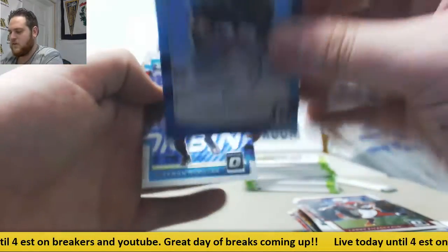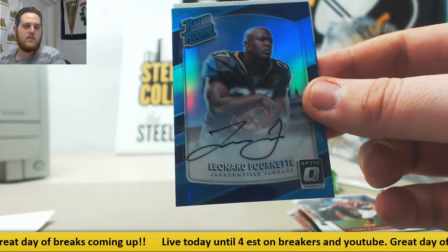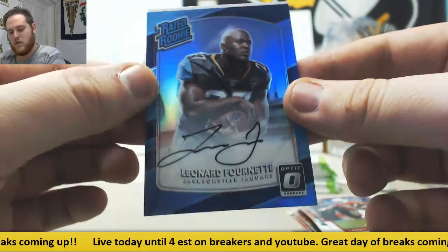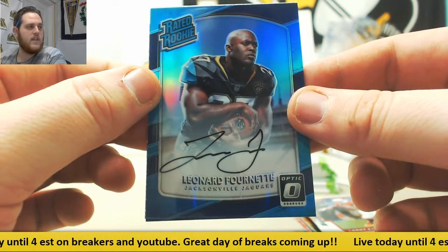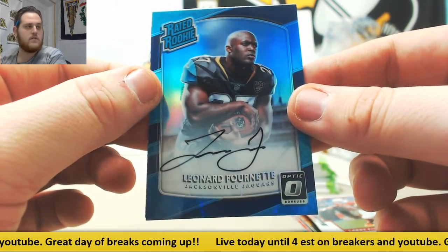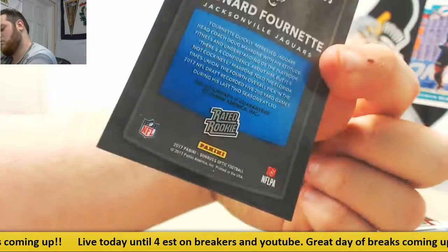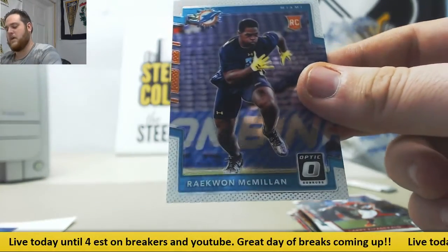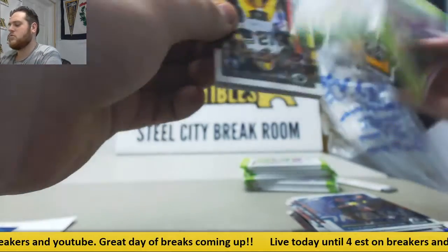We got a good one — 26-35, rated rookie auto, Leonard Fournette. That is really, really nice for Jacksonville. That's going to go to Kyle R — that is a biggie. 26-35, the AFC South. Leonard Fournette — that is a biggie. Raekwon McMillan, rookie. That is really, really nice.